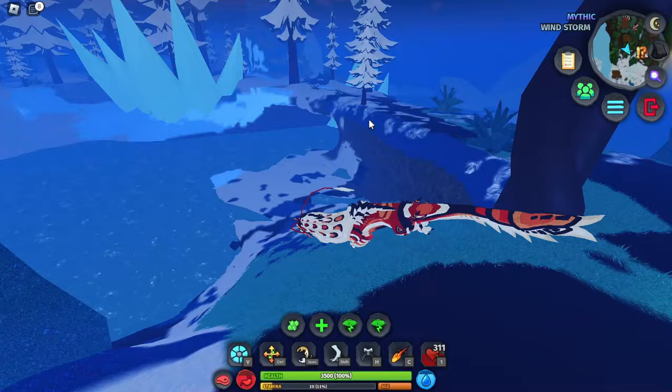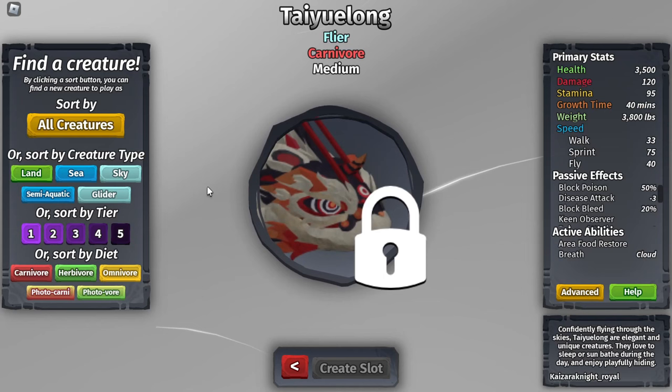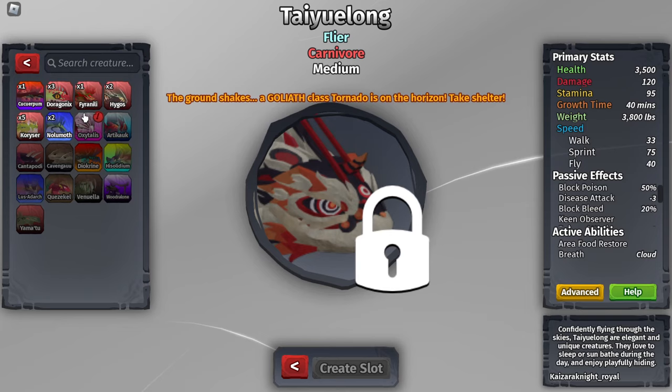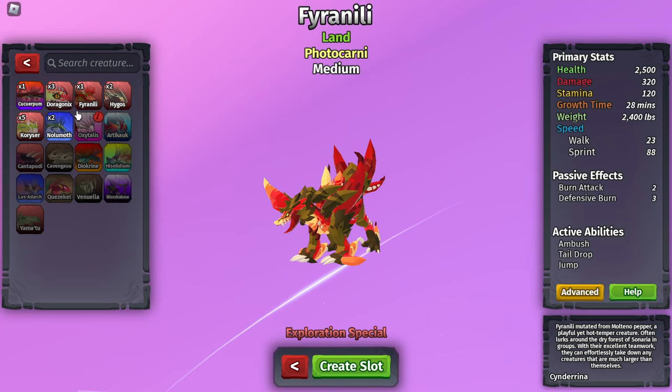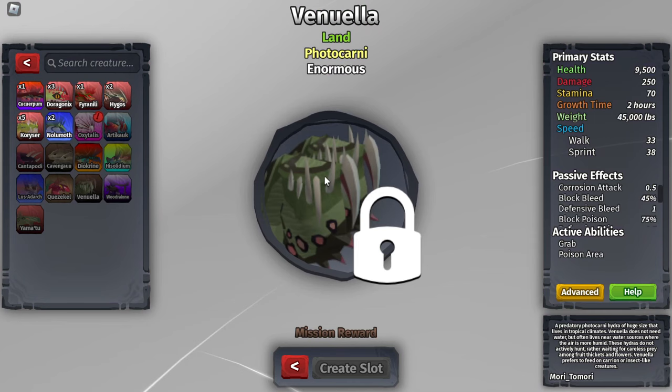To find a photocarnivore, just go on creatures and go on Photocarnia over here and you'll find a photocarnivore that you hopefully have. If you don't, you can buy a trial. The best creatures for this are Nolomoth and Ferrinelli - they're fast and pretty decently strong, so you can kill all the babies and whatever.